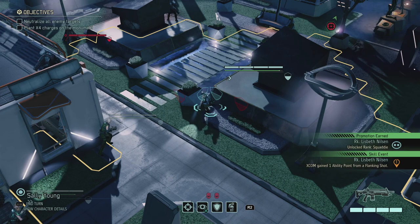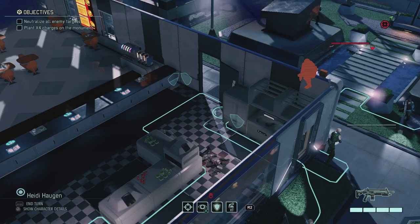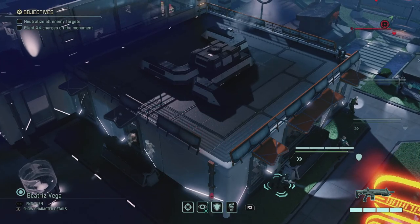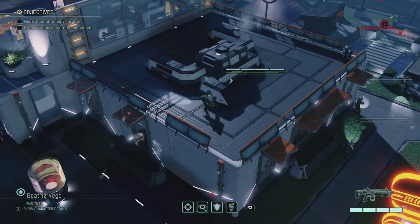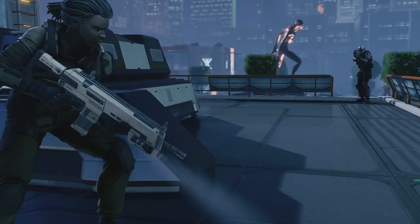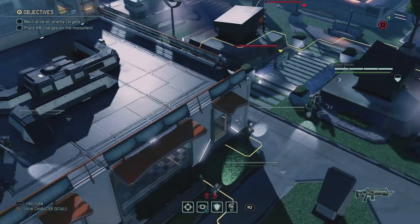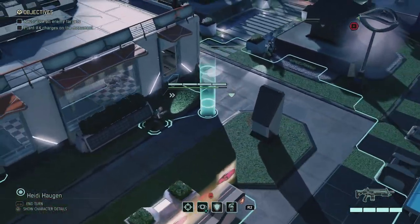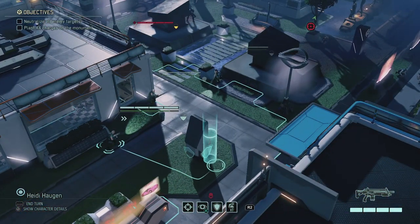We have the one up top and the one in the back. Let's try Beatrice first with a flank shot from the roof. She gets into position on the pipe and takes aim - 74% chance. Not a guarantee but it's something. Here we go... and that's a miss. I'll get him next time. This is XCOM - we're going to get a lot of misses. I need to focus on the guy up top. He has the height advantage, which hurts. Heidi, can you take him out? Moving into position.